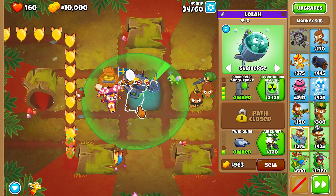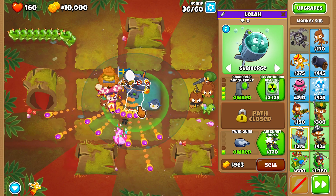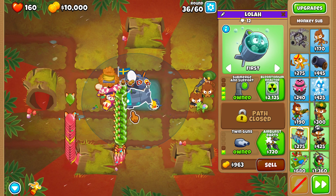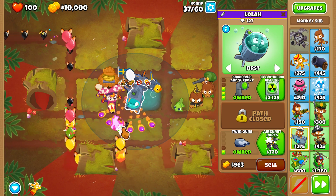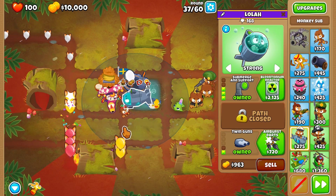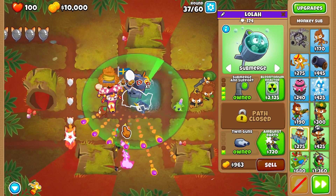Now we still need to get down 60 more lives. The last thing you're going to need to do, which is super simple, is on round 36, you're just going to want to unsubmerge your sub so it'll pop the pinks, but it won't uncamo the green balloons at all. After all the green balloons leak, you should be at exactly 100 lives, which is absolutely perfect for this achievement. All you're going to want to do is submerge your sub again, and now we're just going to cruise on to round 60.